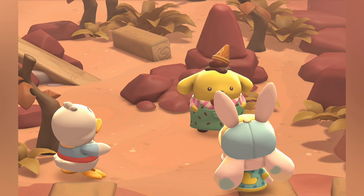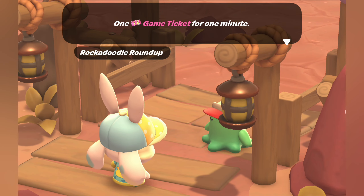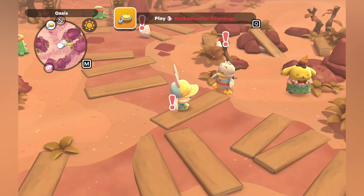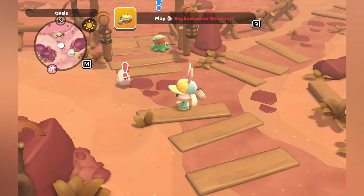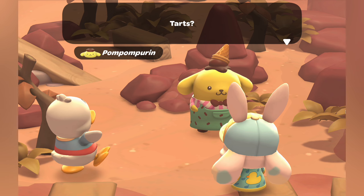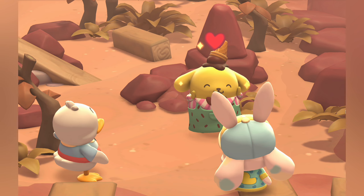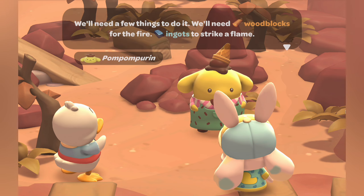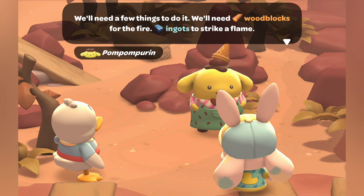Once you start this quest, Peckle will have you go play the Rockadoodler Roundup. You don't even have to win — you just need to play it once. Then go talk to Peckle and Pom Pom Purin. Pom Pom Purin will ask what you're going to do with all of the eggs from the game, and Peckle suggests the old campfire. You have to give Pom Pom Purin 10 wood blocks and 10 ingots.